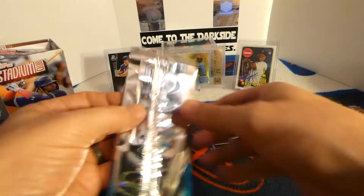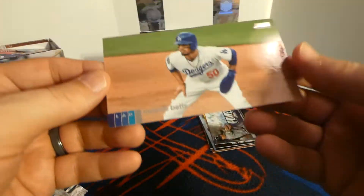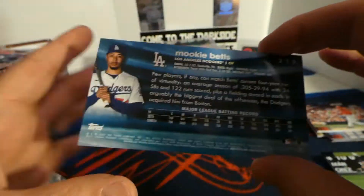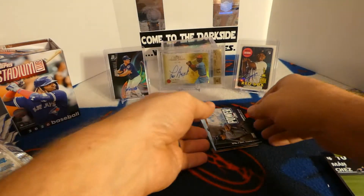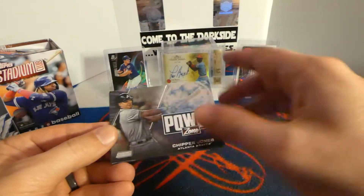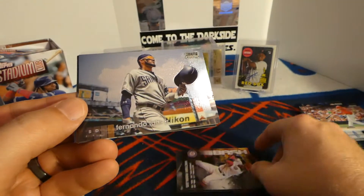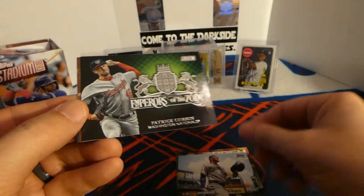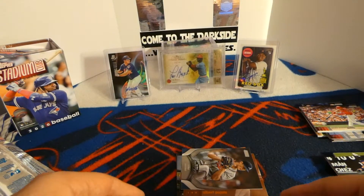Let's see what we have as our box topper — and we have a Mookie Betts. Nice looking card. Well, there you have it. There is my first 2020 Stadium Club blaster box. Real quick recap: we got the Power Zone Chipper Jones, the Bash and Burn Robles, the Stadium Club Chrome Tatis — probably the best card in the box — Patrick Corbin Emperors of the Zone, Sepia Albert Pujols, In the Wings Mike Soroka, and the Mookie Betts Wide Vision.